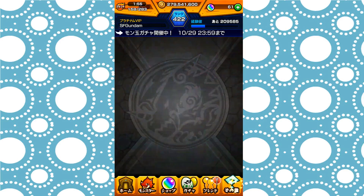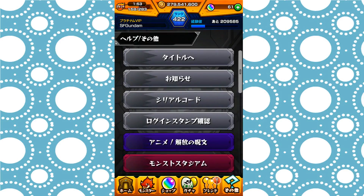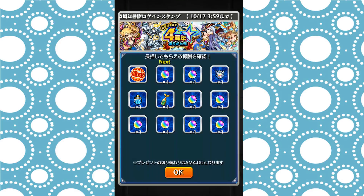Next, there are two new items I want to talk about, and you get them throughout the 4th anniversary. There's the login stamp that you get every time you log in after the reset, and you see there's a new thing with the Divine Shawl in it. This is a Divine Dragon Gem — what it does is it will automatically transcend one monster that you have. So instead of using dragon gems, divine shawls, and stones and shawls, this one item will transcend that monster for you.